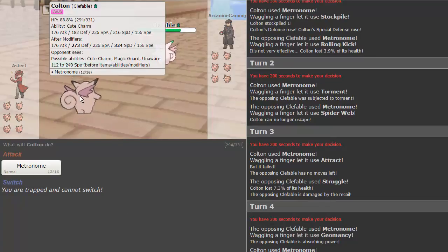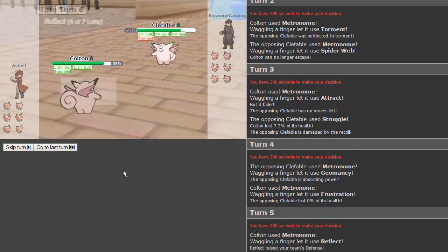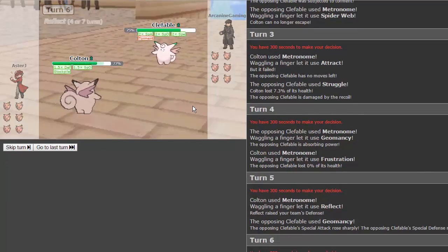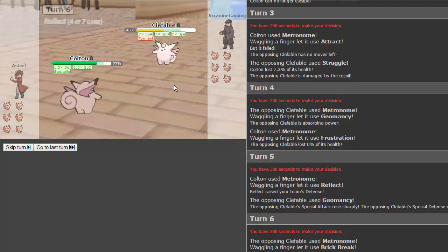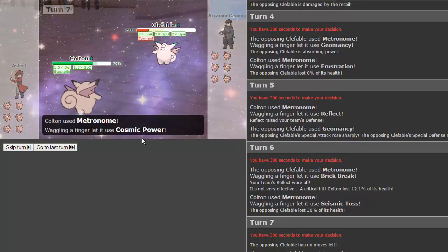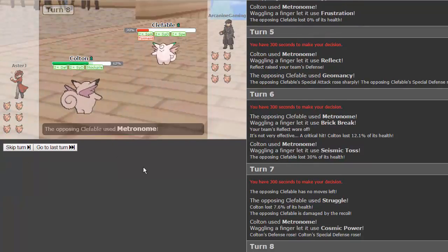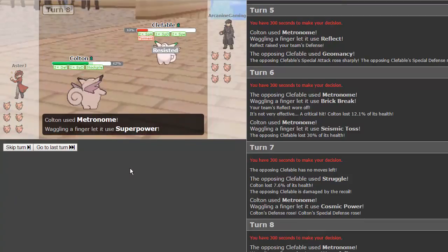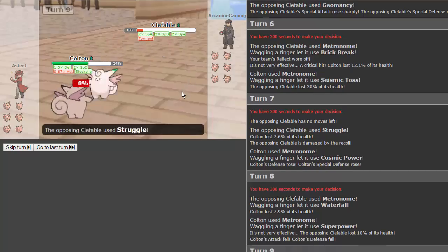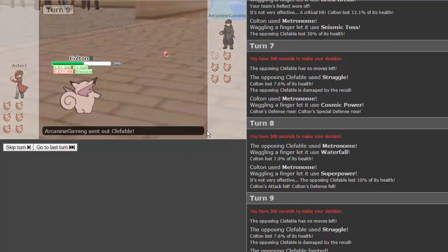We go for reflect as he gets geomancy up — this is really scary. Luckily he gets brick break on my reflect. We go for seismic toss doing good damage; he's still tormented so he has to struggle and takes 25. We go for cosmic power, getting more defenses. He goes for waterfall. He goes for struggle again and knocks himself out. We're forced to metronome and get foul play — doesn't really matter anyway.